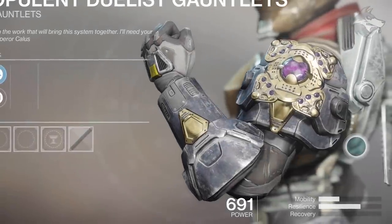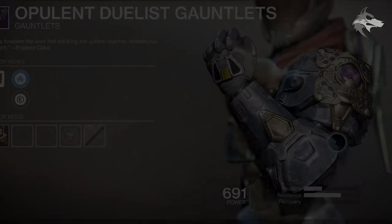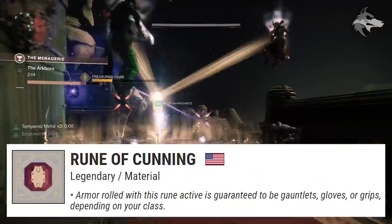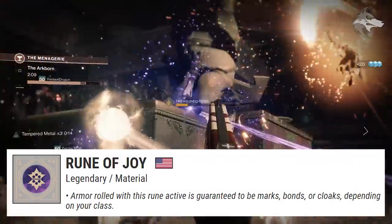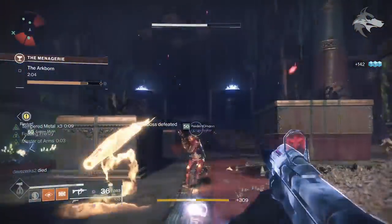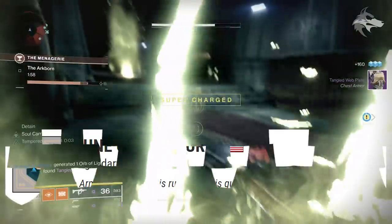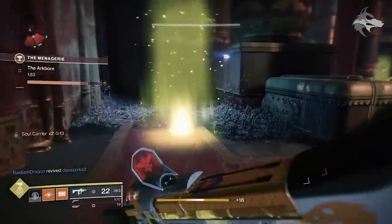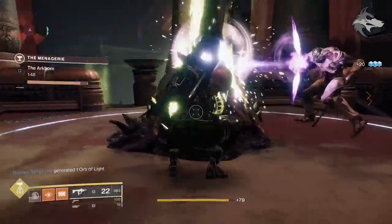For Opulence armor specifically, it does require blue runes to be unlocked. Once you've got blue runes ready, you simply combine the armor type in the top slot: a Rune of Cunning will drop gauntlets, the Rune of Gluttony is for boots, Rune of Joy will roll class items, Rune of Pleasure is for chest pieces, and the Rune of War is for helmets. If you combine any of these in slot 1 with a blue rune in slot 2, then you'll get Opulence armor with random perks. You can then freely use the masterwork slot, when you have it, to apply the element resistance or a masterwork stat in the case of weapons — but regardless, the first two slots will always stay the same.